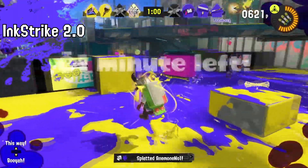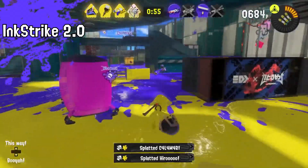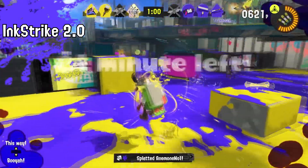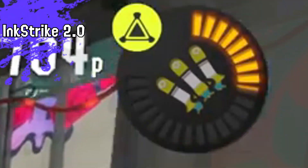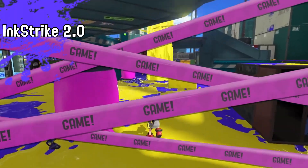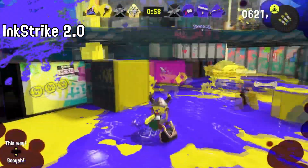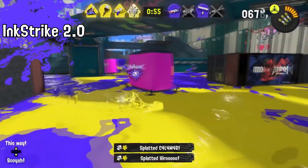Next up I want to talk about the Ink Strike that we are getting in Splatoon 3. When I first saw this I got excited inside — Splatoon 1 vibes. It looks like there are three little mini ink strikes, but they look a bit smaller than Splatoon 1's ink strike because that one was one big one. I think you throw one and then get to throw like three more that are like miniature bomb forms — wherever you throw them that's where they'll land. I guess we can just call it Ink Strike 2.0.